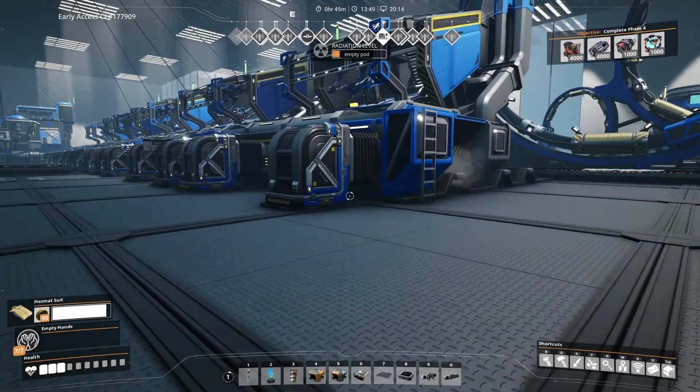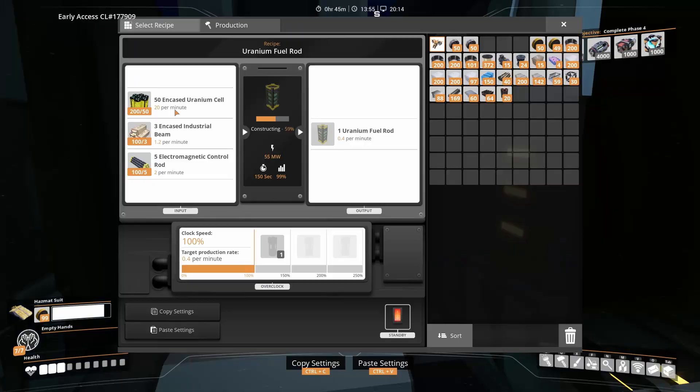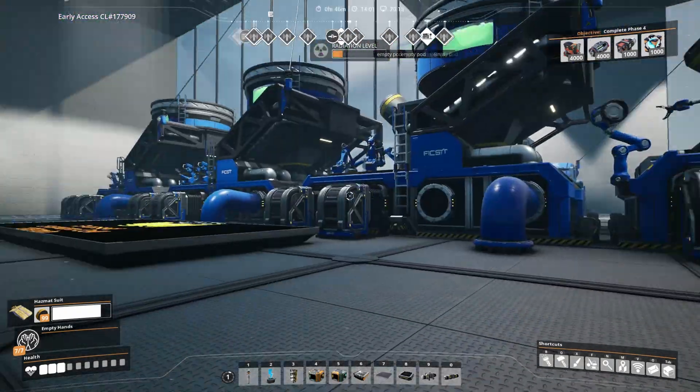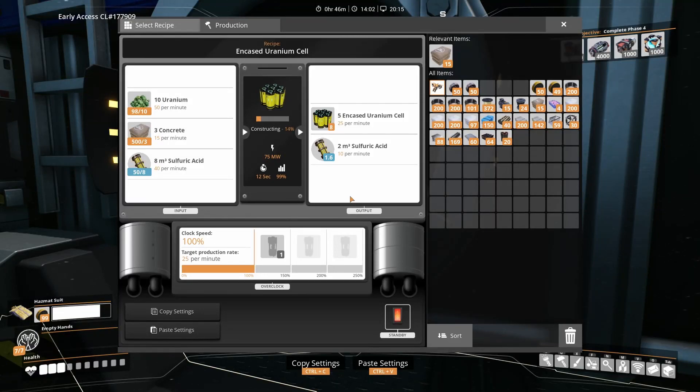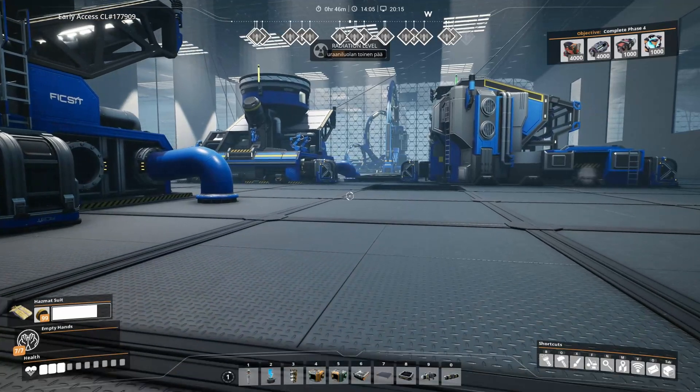The uranium fuel rods are produced in five manufacturers that each produce 0.4 rods per minute. This requires 100 encased uranium cells, 6 encased industrial beams, and 10 electromagnetic control rods per minute. Looking at the encased uranium cell production, those are produced in four blenders that each produce 25 cells per minute. In total they need 200 uranium, 60 concrete, and 160 sulfuric acid per minute. In addition they produce a total of 40 sulfuric acid that we need to deal with — if it's not sent somewhere, it will block the setup and your plant will stop working.